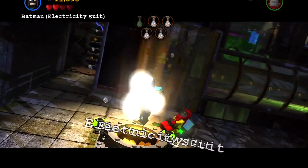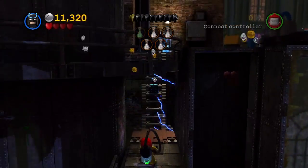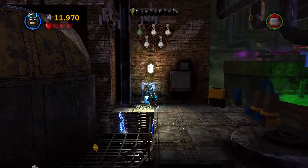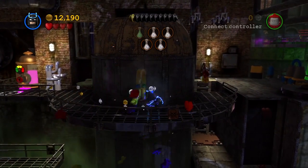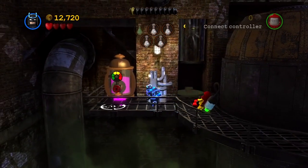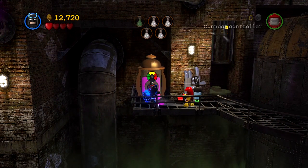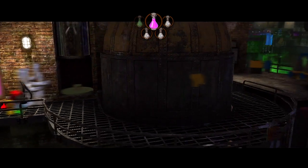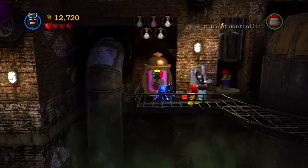All right. This requires Batman. Would you stop throwing that at me, man? Sorry. All right, now you see what happens. I didn't want to do it. That's for a different Batman suit - yeah, that's for the Mr. Power Batman suit or whatever it's called. All right. Robin can get down in there with his suit, so switch to him.